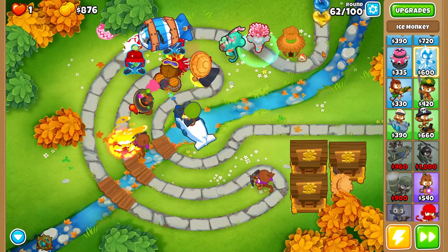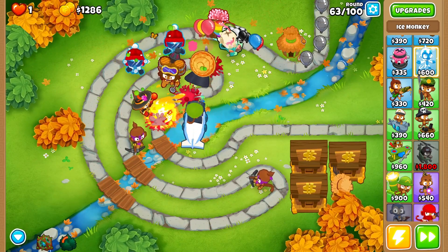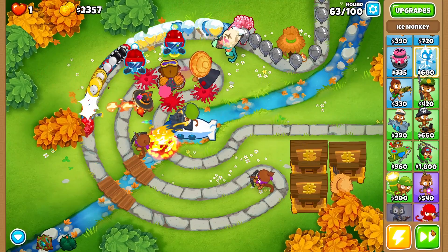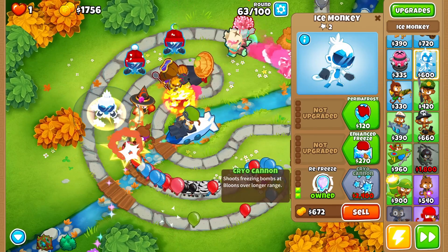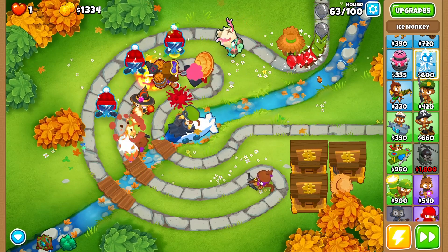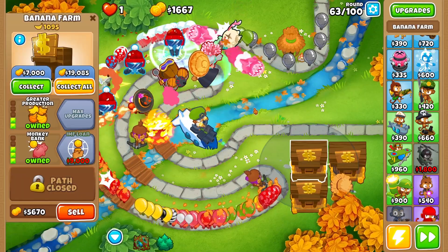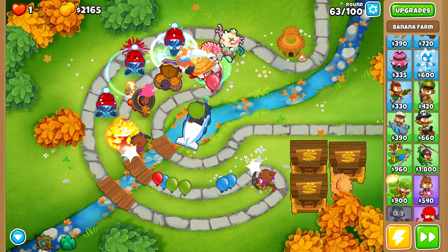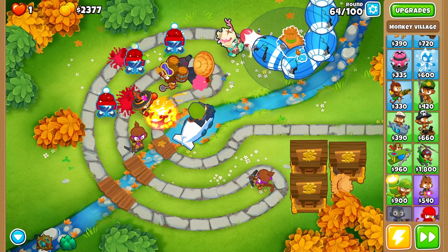Our monkey sub is doing a great job dealing with those MOAB balloons. Round 63 coming — can we deal with the massive rush of ceramic balloons? Let's slow down and grab another ice monkey next to our wizard monkey for a longer stretch of ice coverage. I know we're getting up there and still don't have a single druid down, but that's what the monkey banks are for. The fire wizard with ice monkeys should deal with all these balloons.